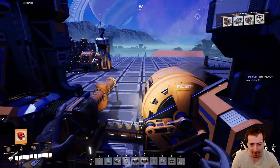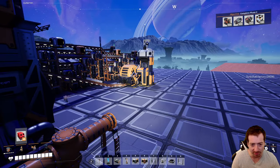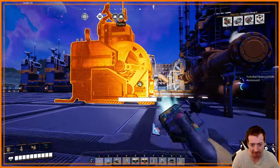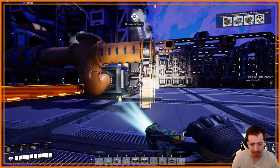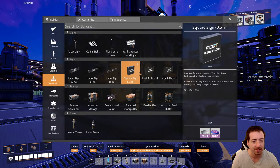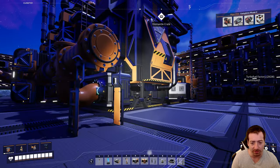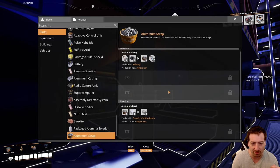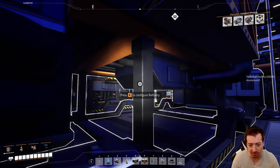Alright, let's finish our aluminum build here. Get rid of these sinks — I don't actually want to sink my products. What stage are we at? We're at the aluminum scrap stage, so now we go into the foundry build.